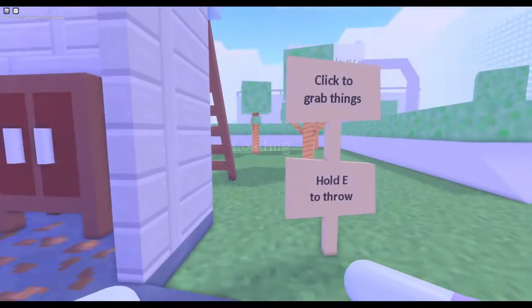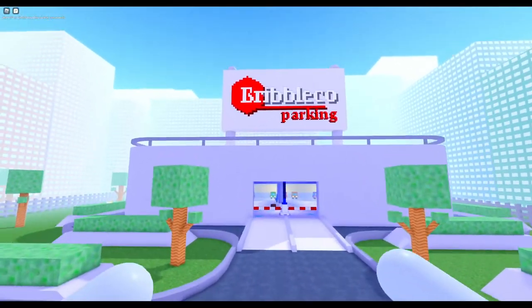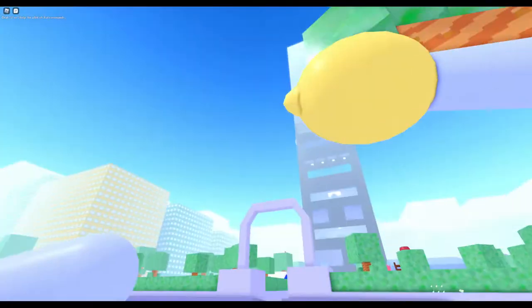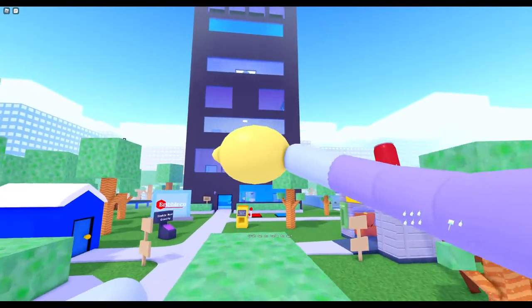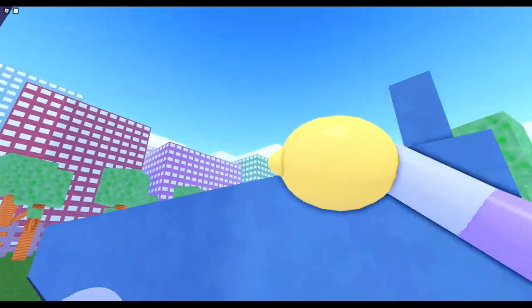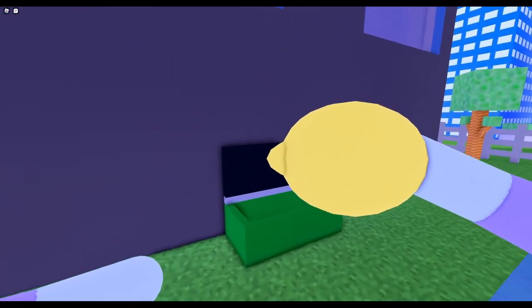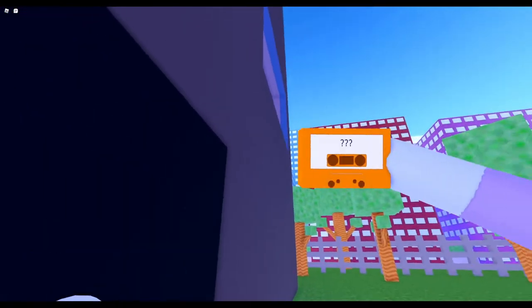The first badge I'm going to show you is 'Lemon Without Omelets.' For this badge, go to the Bribble Co parking lot and on the tree to the left there will be a lemon. You'll need to jump to grab it. Then go over to the skyscraper — Bribble Co — and to your right you'll see a pool. Put the lemon in the trash bin, but take out the orange cassette player first, otherwise you won't get the badge.